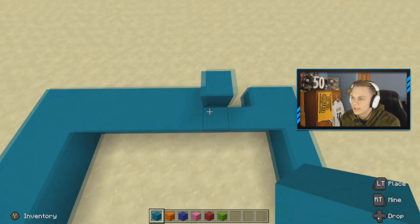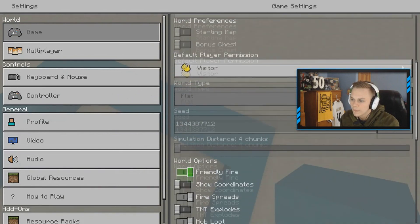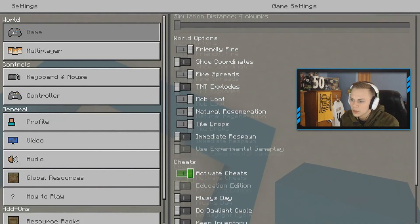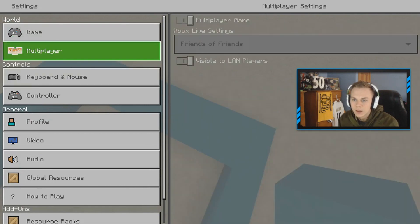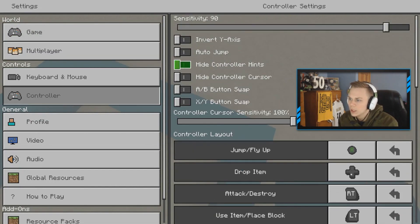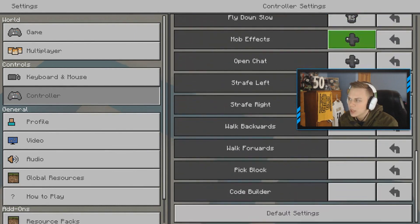Is there a setting for that? Like, I float around when I'm flying? World options. Cheats. Random tick speed — what is that? A controller, maybe? Jump, fly — none of that. We don't want to change the buttons.